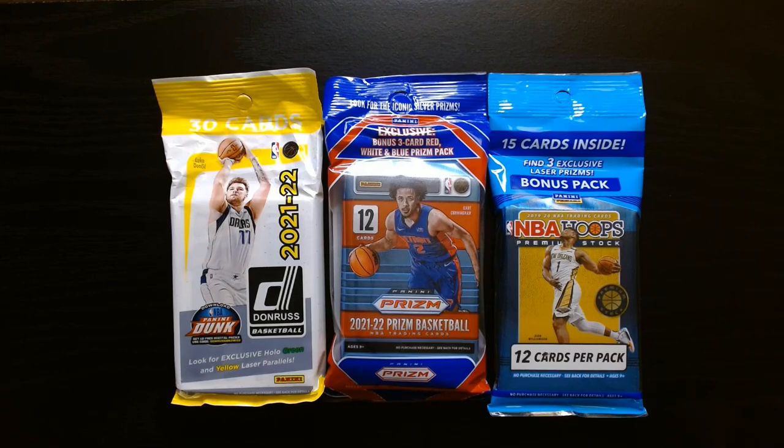We got some basketball — a little bit of a mixed bag. We have 2021 Donruss, 2021 Prism, and NBA Hoops Premium Stock from 2019, which is Zion's and Ja's year. Let's see what we can get.